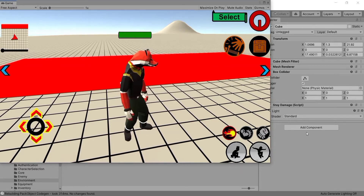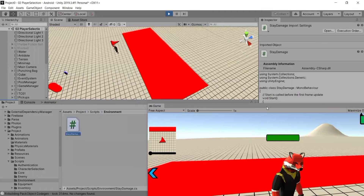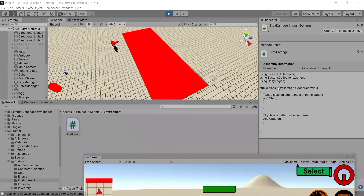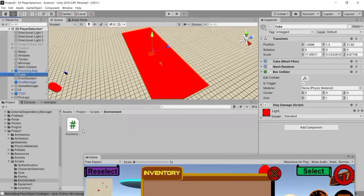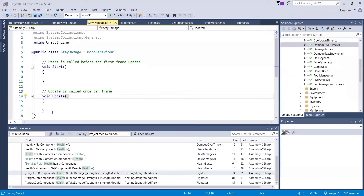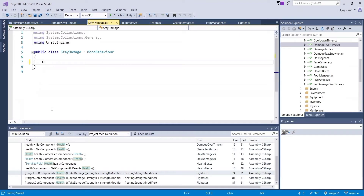I've added a script called StayDamaged and attached it to the cube. Let's go to the script and edit it. We can do this with both OnTriggerEnter as well as OnTriggerStay. First, let's try doing it with OnTriggerEnter, so I'm going to delete the Start and Update methods and use OnTriggerEnter.